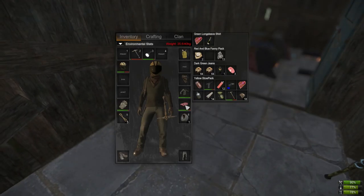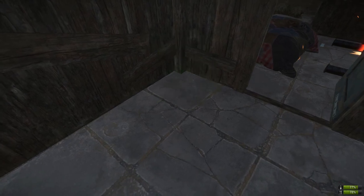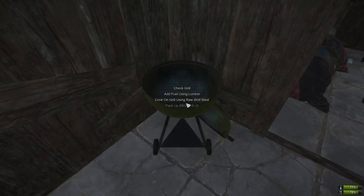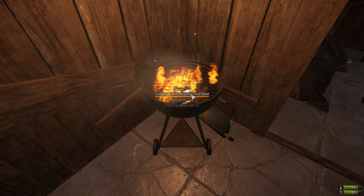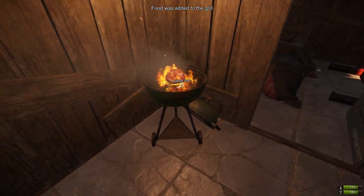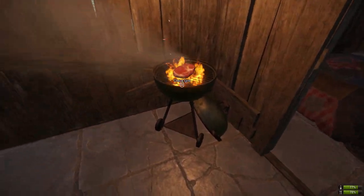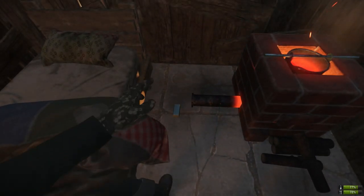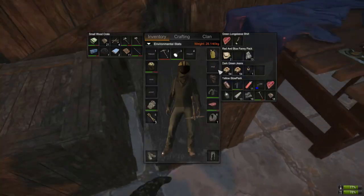Instead of making a fireplace, get a grill — you can pack one up from many places. Add lumber, light it with a lighter, and add wolf meat. The great thing is: with a furnace or crafted fireplace you have to split the stacks to cook everything at once, but with this grill you can cook a full stack at the same time — which is really nice.